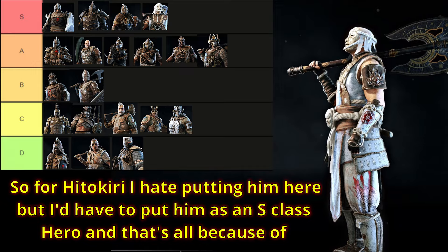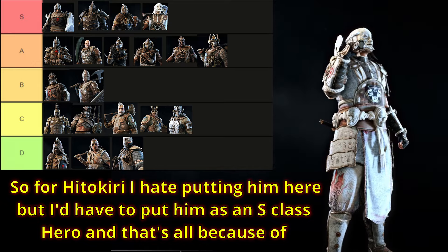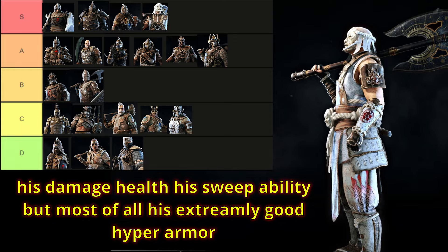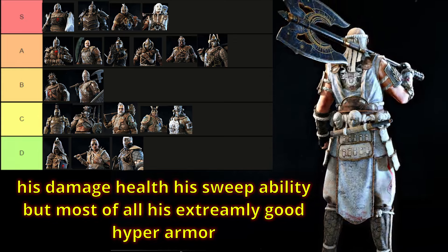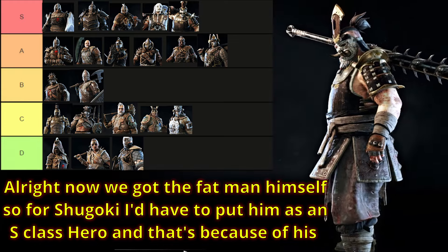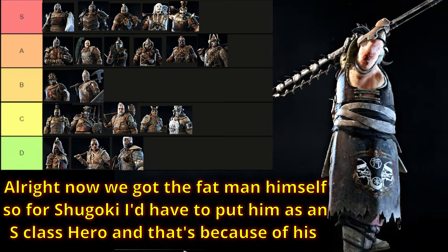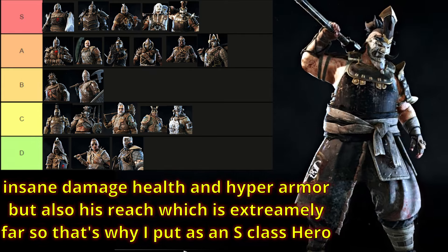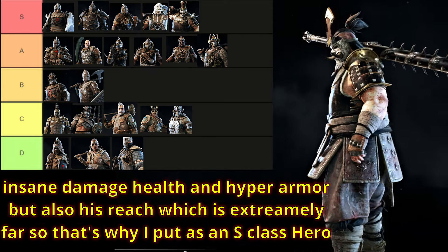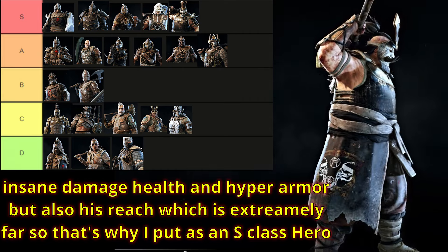For Hitokiri, I hate putting him here, but I'd have to put him as an S class hero, and that's all because of his damage, health, his sweep ability, but most of all his extremely good hyper armor. Now we've got the fat man himself — for Shugoki, I have to put him as an S class hero, and that's because of his insane damage, health, and hyper armor, but also his reach is extremely far.